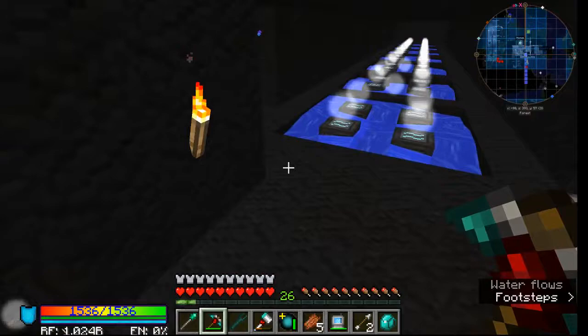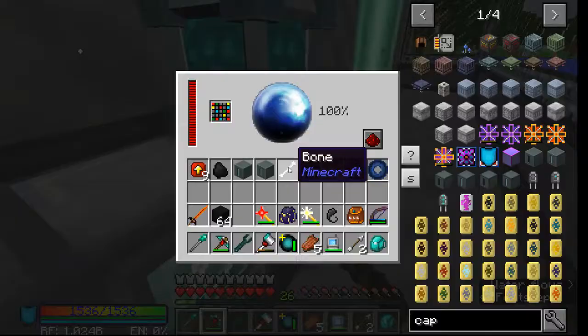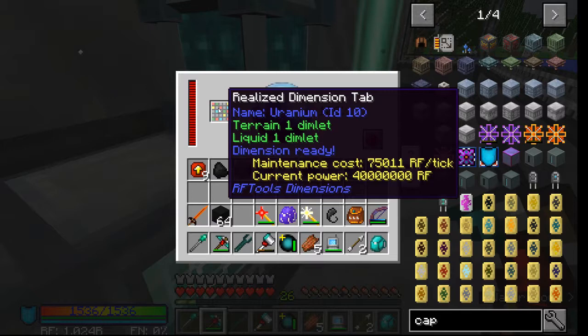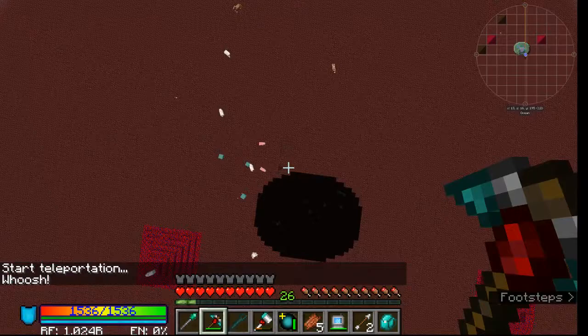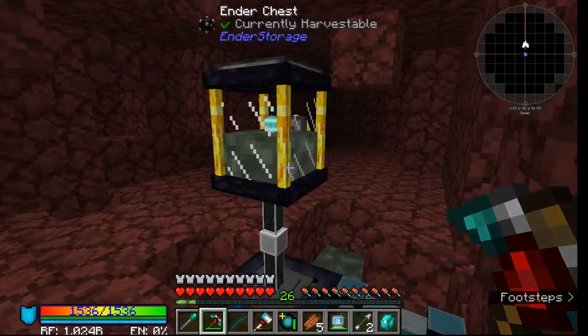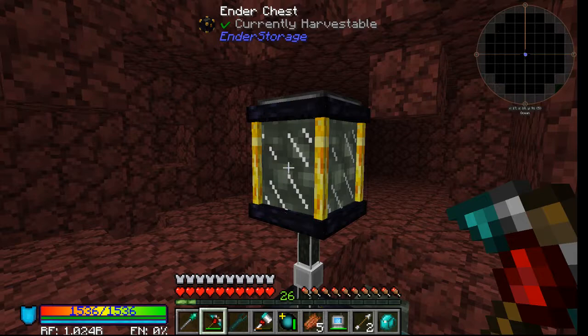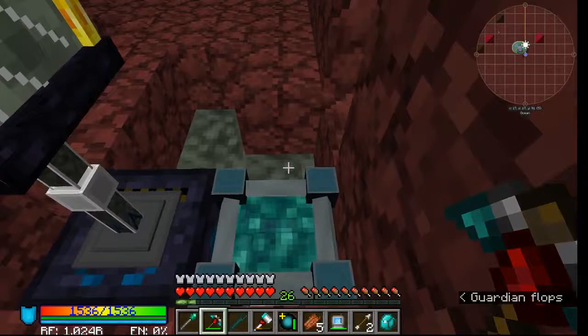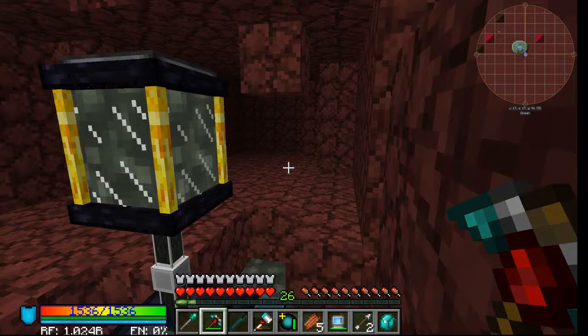I do plan on building out the reactor. I'll show you this dimension — it needs 75,000 RF per tick. I have a pump here going straight into an inner chest, and it only works when I'm here, but at 75,000 RF per tick that's fine. What I think I'm going to do is use the builder to drain all this liquid uranium — someone told me today you can do that. I'll fill up a gargantuan drum and take it back home, then turn this dimension off.